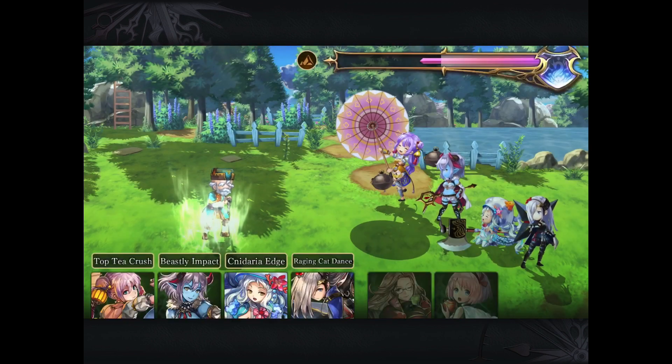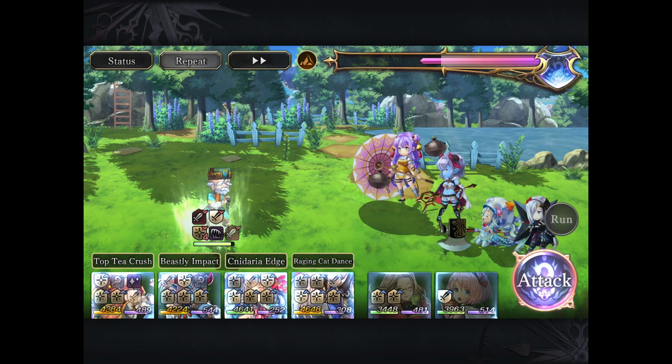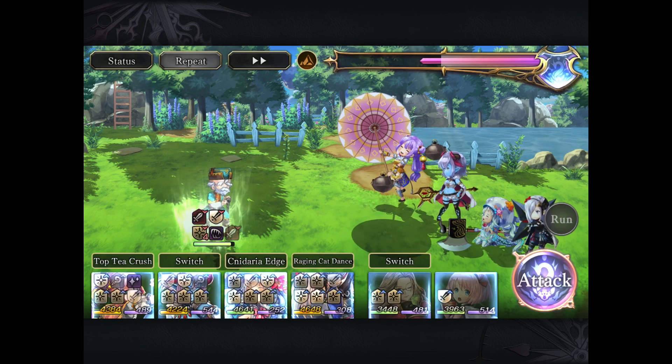The fourth turn is a single target Earth DPS that also applies pain status. And finally, the 5th turn is a Wind AoE. The last two moves — the single target Earth as well as the Wind AoE — have a physical component to them.